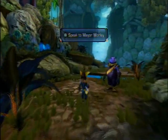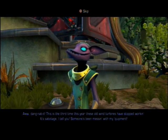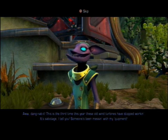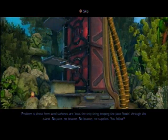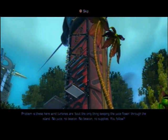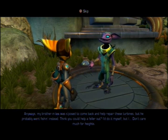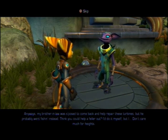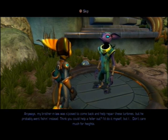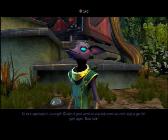Where am I supposed to go? This is the third time this year these old wind turbines have stopped working — sabotage, I tell you. Someone's been messing with my equipment. These wind turbines are about the only thing keeping the juice flowing through the island. No juice, no beacon. No beacon, no supplies. My brother-in-law was supposed to come back and help repair these turbines, but he probably went fishing instead. I think you could help the fella out. I'd do it myself, but I don't much care for heights. I'd sure appreciate it, stranger. Couple of good turns on that boat crank up there ought to get her going again. Good luck.